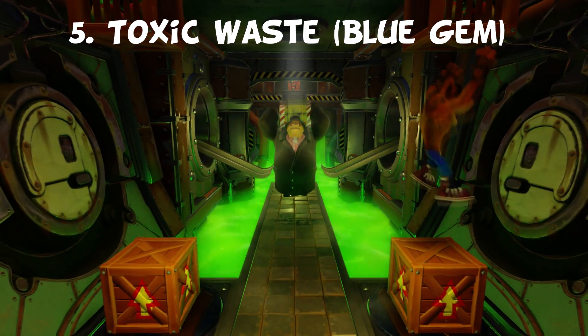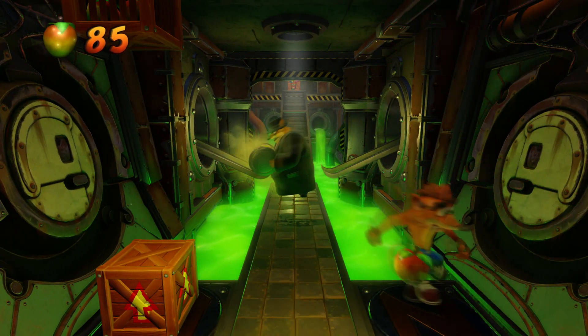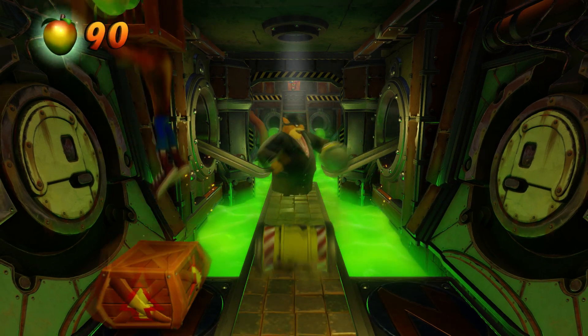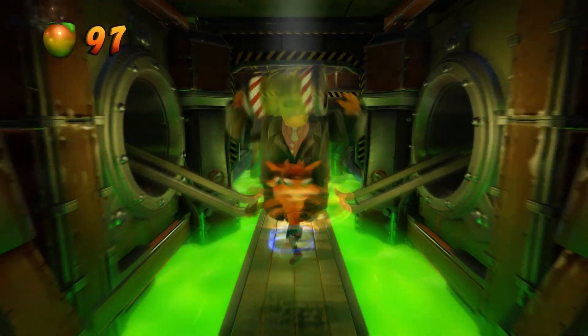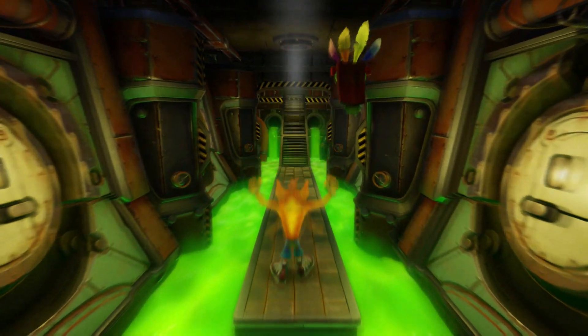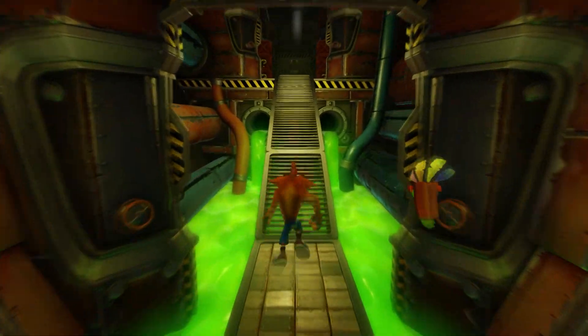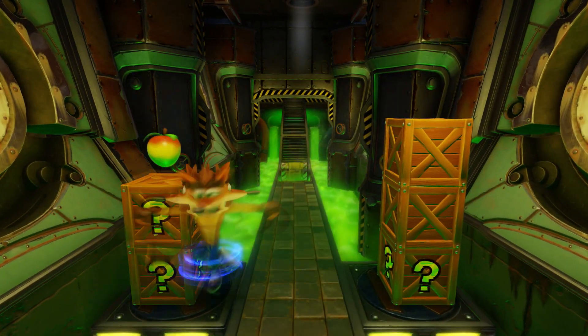Number 5: the blue gem from Toxic Waste. This one's a bit tricky with bouncing barrels and rolling barrels. It might sound funny, but this level is meant to trick you and make it look overwhelming. For the bouncing barrels, just keep walking. The chances of being hit by those barrels is pretty low in my experience.